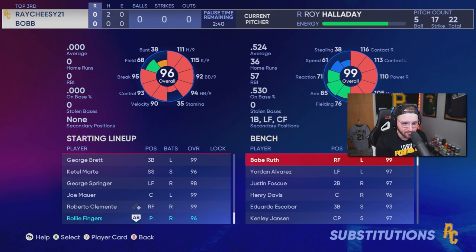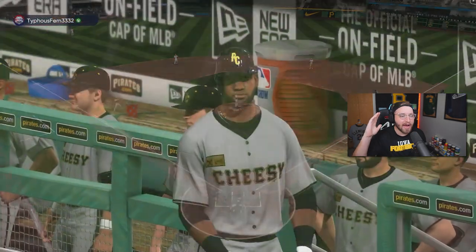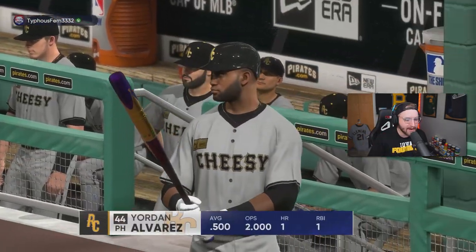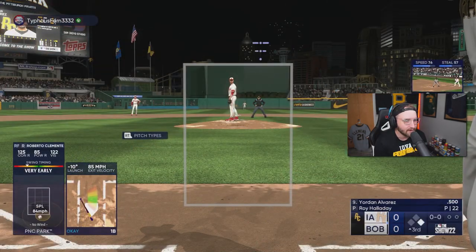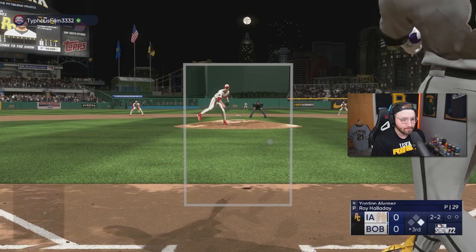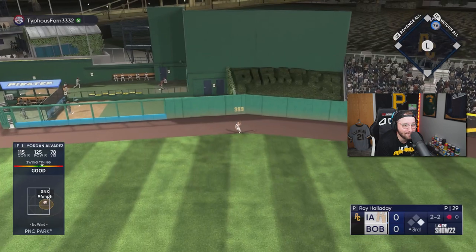Let's get Yordan in the game. We had Rollie Fingers go two innings — he did amazing for us. We're gonna bring in Yordan, the new Player of the Month card. Let's see what he does — 125 power, brother, come on now! Sheesh, my man swinging a noodle for me — a little bit late on it.